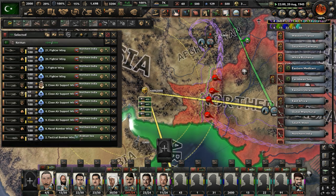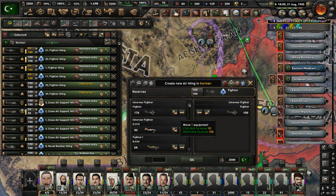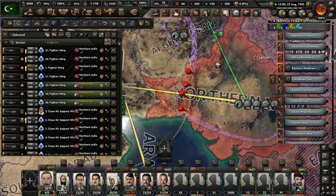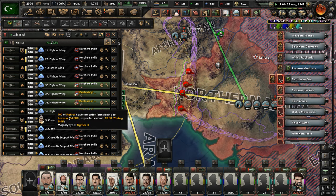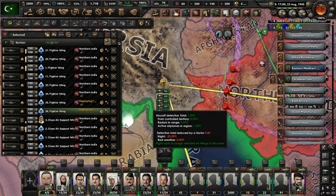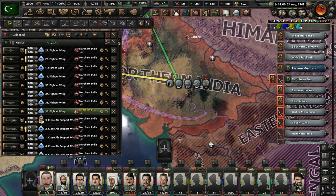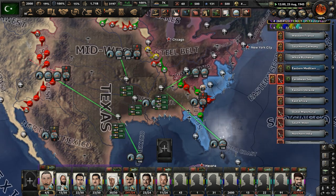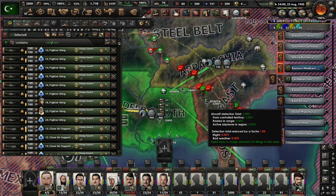Let's build up this air base even more and get some more fighters deployed — we've got to secure air superiority in northern India. Just deploy planes there. Get those fighters sent out and try to take control of the skies. Let's get some nuclear bombs dropped in the United States, possibly — yeah, that sounds good to me. I'll also move these planes out of the deep south — there's no more enemy to fight there.